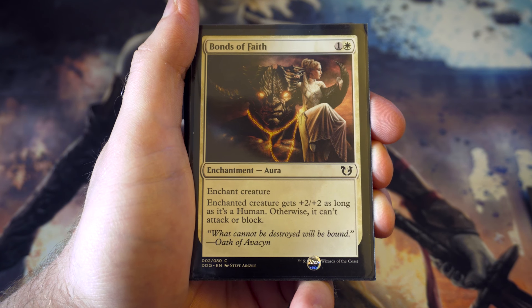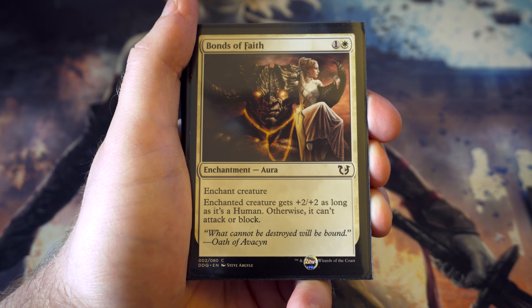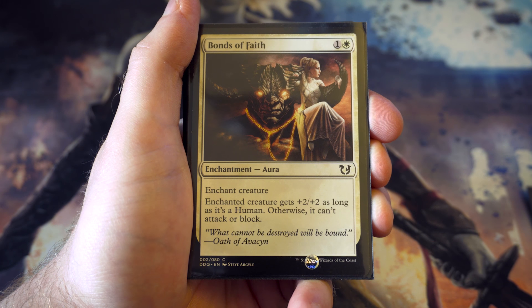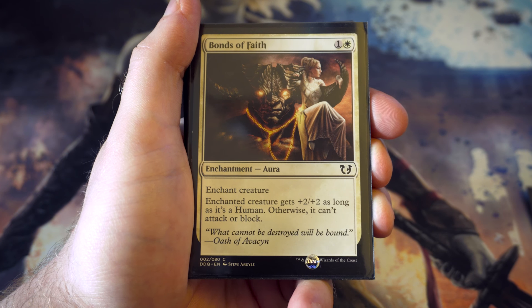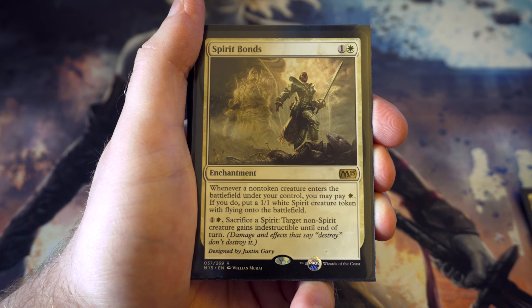Bonds of Faith - for one and a white, enchanted creature gets plus two plus two as long as it's a human, otherwise it can't attack or block. Nice versatility: great for buffing your own humans since there are plenty in white, but also a perfect way to stop your opponent's non-human creatures from doing anything in the game. Like the versatility of that.